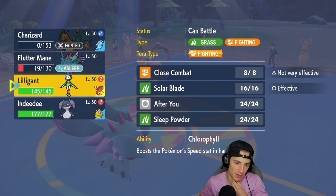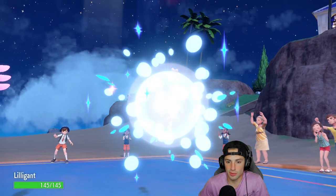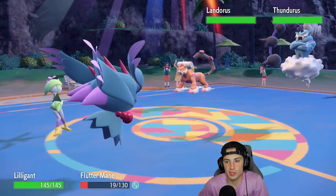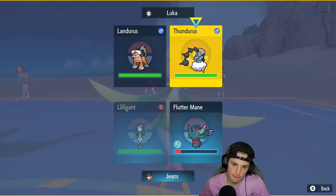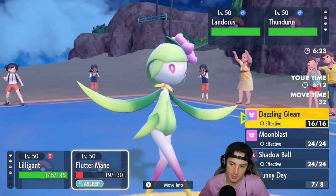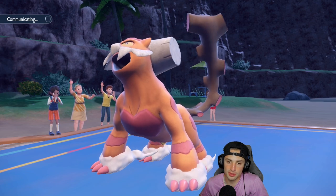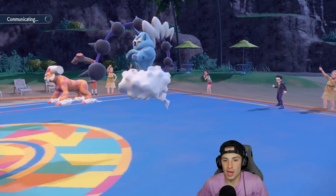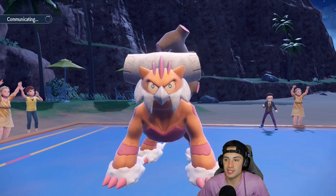Flutter Mane is still here so I'm going Logan while sun is up. Logan's out and Thundurus comes in — Air moves are kind of scary. I could just put Thundurus to sleep with Sleep Powder, and hopefully Flutter Mane can wake up here. I'd love to drop a Moonblast or Dazzling Gleam for some nice damage. Charizard missed that Heat Wave on Landorus — I needed it to smack down on Landorus, that could have been big time.